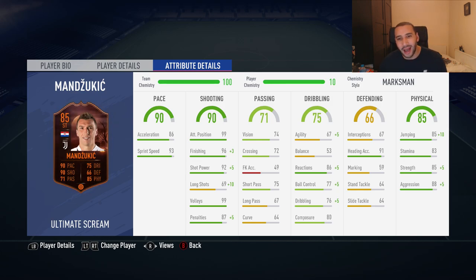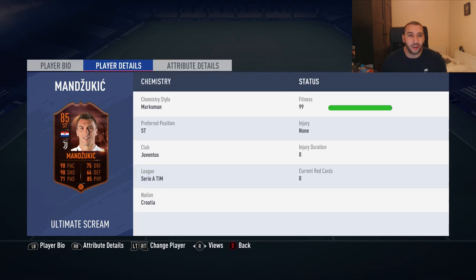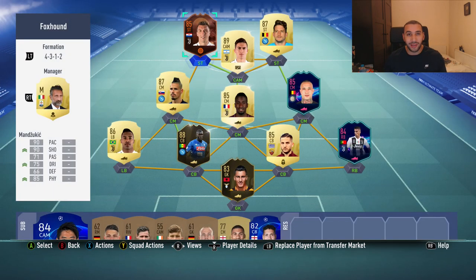Passing stats are quite poor — other than short passing, that's really the only thing that matters since we're going to be crossing to him. His agility is still very low, which is why the Marksman style helps — it brings it up into the 70s. His reactions are over 90, ball control is in the 80s, and dribbling is in the 80s now. His heading accuracy is 91, jumping gets a plus 10 boost to 95, 90 strength with over 90 aggression — and this guy is six foot three!